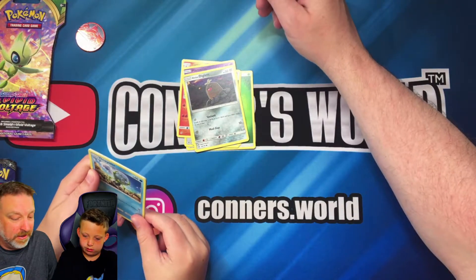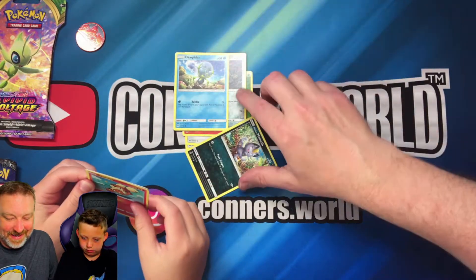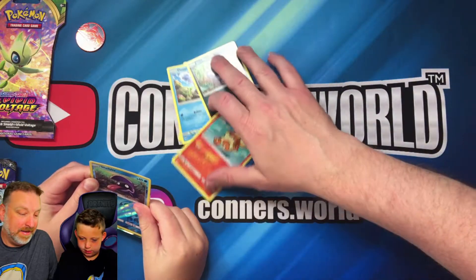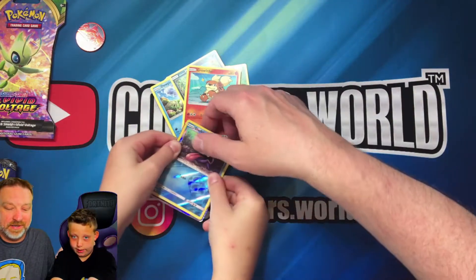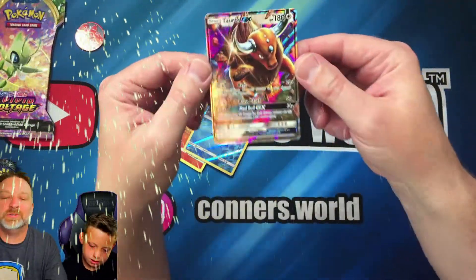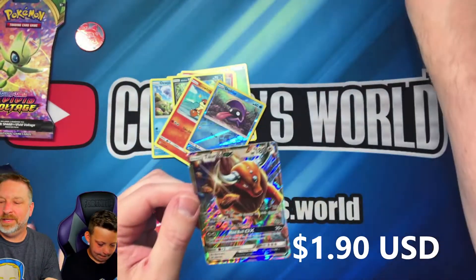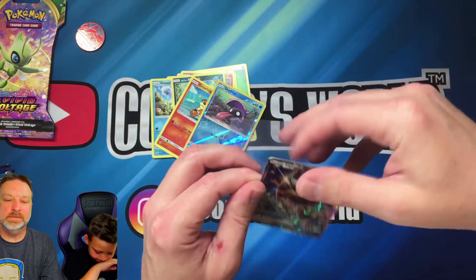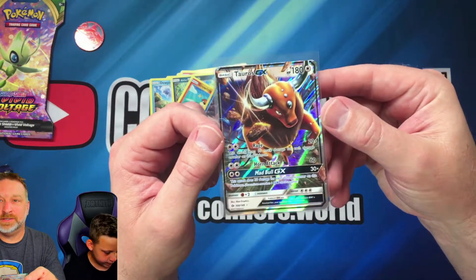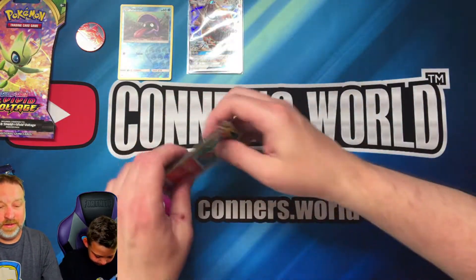We've got a Tarcat, a Larry, a Diglett, an Alolan Diglett, a Giglet — yeah, Alolan Giglet — Spindle, Meowth, Alolan Meowth. Look at that! We've got a Shellder. Oh nice, look at that — a Poros GX! I don't think we have him either. That's pretty darn cool. I like the new cards. That's a Poros GX card and we got a Shellder reverse holo. Nice, that's pretty neat!